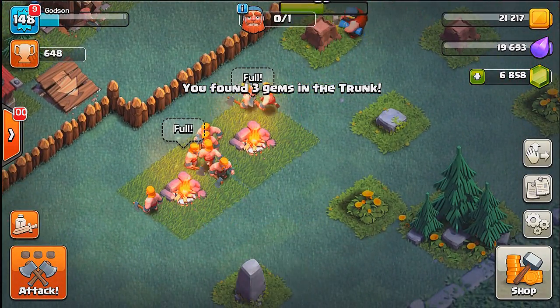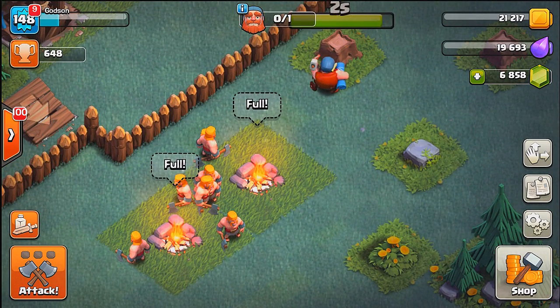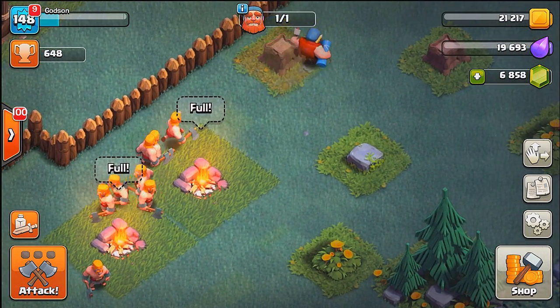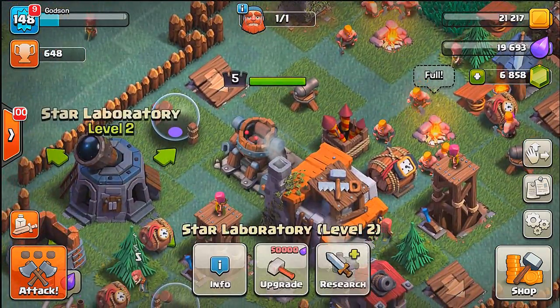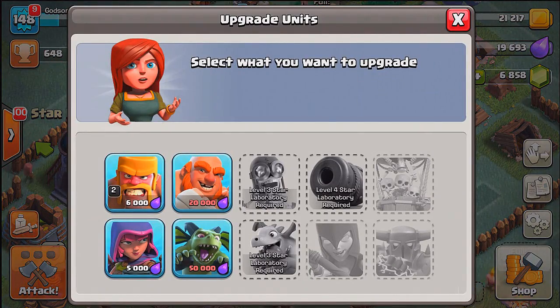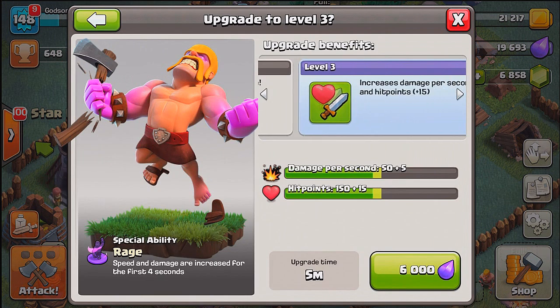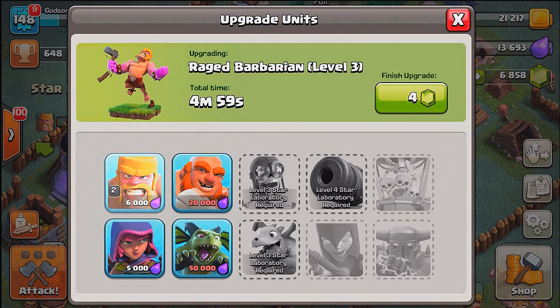I wonder what they will look like - if you remember the start of the game they showed us barbarians with armor and double axes. I can't wait to see if that's what happens. Let's go in and see what these guys got. We're getting a buff in health and attack. Let's go ahead and do that - that's level two.